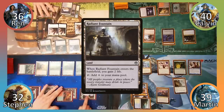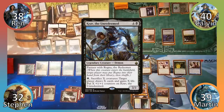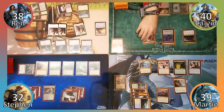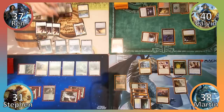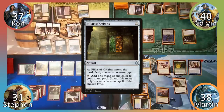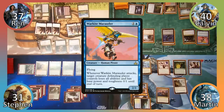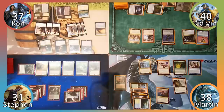Wren plays Radiant Fountain, gaining 2 life. He then casts his second commander, Krav the Unredeemed, makes a warrior and moves to his end step. Wren makes two warriors and Calvin shoots everyone for one with his goblin before moving to his turn. Calvin casts Pillar of Origins naming Pirate, then casts War Kite Marauder, followed by his commander, Admiral Beckett Brass. Calvin then passes the turn.